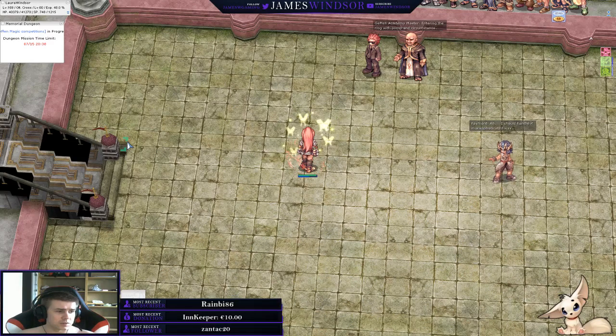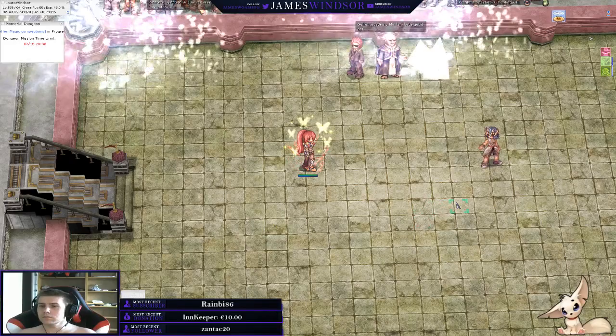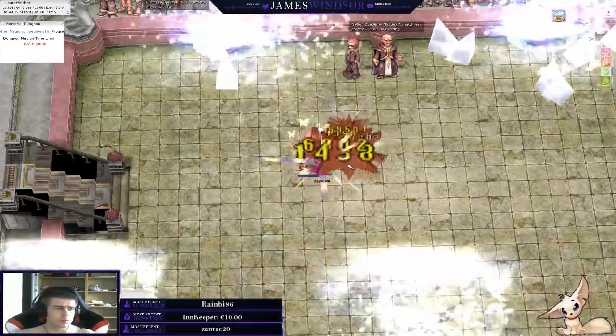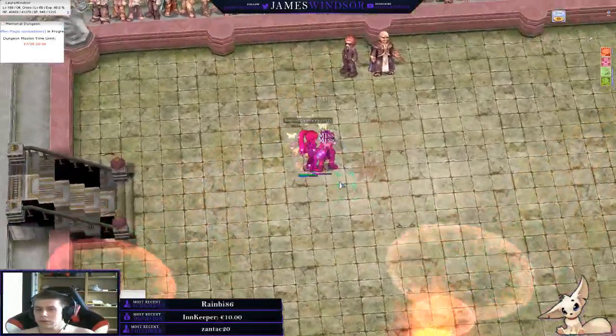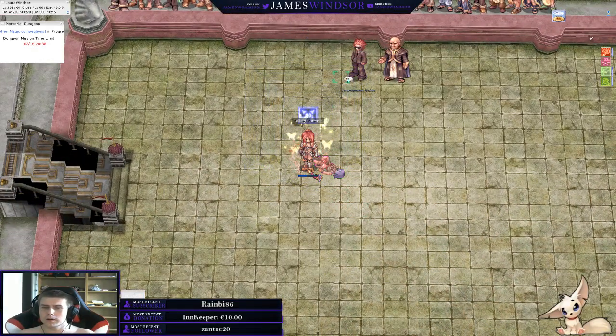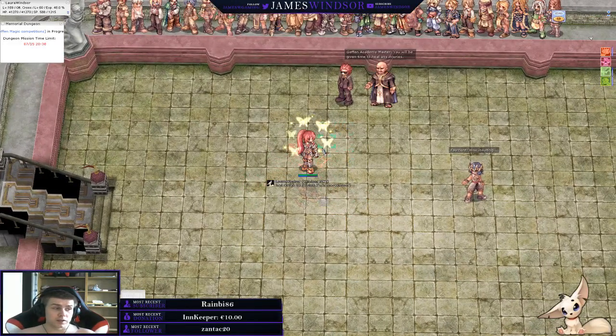Next one is Feymont — she takes 100% from everything and she only casts Increased Agility in combat, which means you might have to crit her to death if you're not fast enough. Her health pool is around 400k. She does Agi Up so you might want to crit, or have really high hit. She also has a flea mechanic.